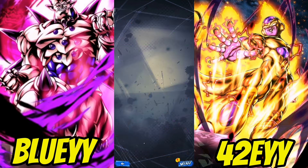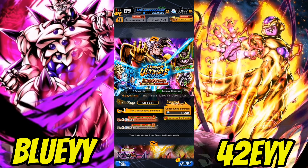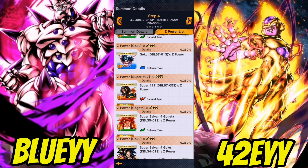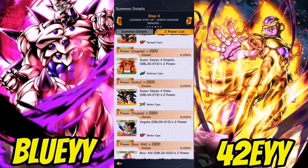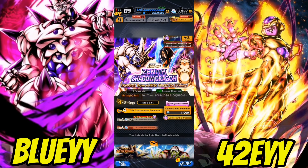We're gonna hop into the Omega Shenron banner because this is one of the better banners. I apologize for how I sound — I'm still a bit ill, hopefully it'll blow over in a couple days. On this banner you're looking at GT Goku, a great unit; Super 17, very good; SSJ4 Goku with his Zenkai; Eight-Star Jitter, a very good bench unit; Kid Buu, a very good Zenkai. We're gonna summon pretty much all the CC and see if we can build a solid GT team.